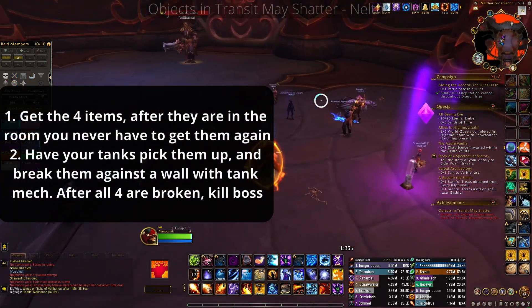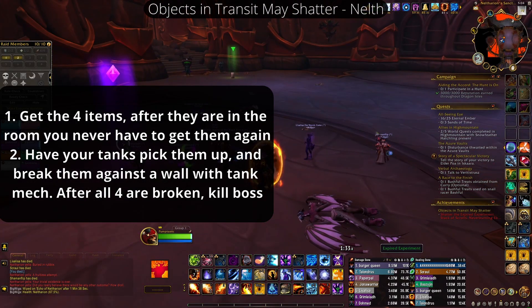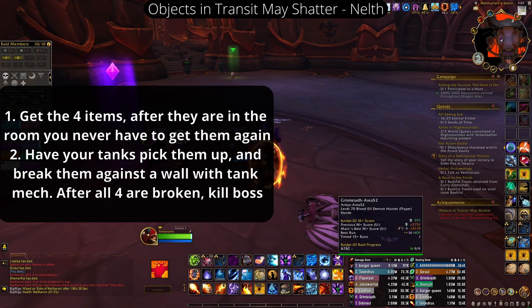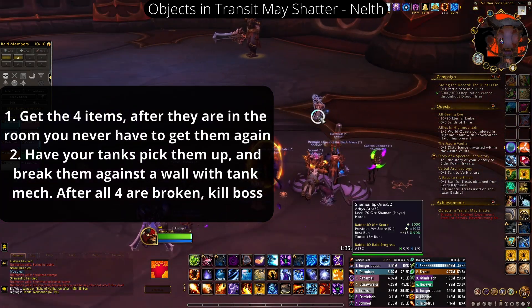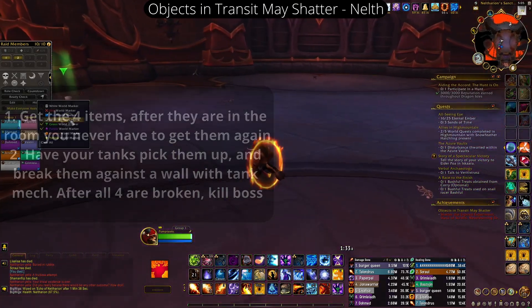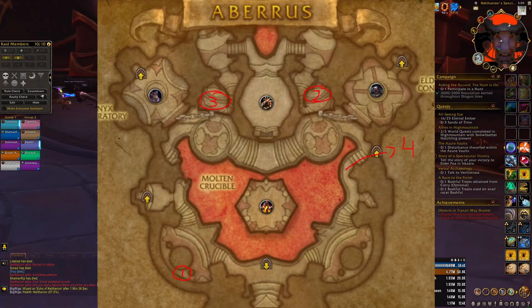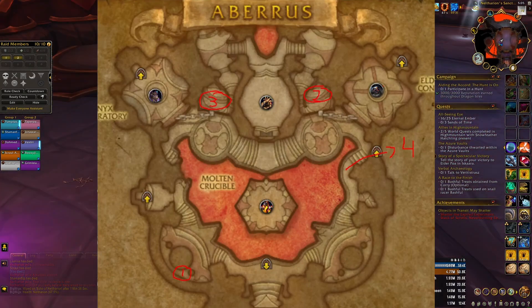Now we're on to Echo of Dotharion — this is the second to last one. This achievement is called Objects in Transit. You just have to grab four items from throughout the raid. There will be a map I show on screen. You have to break these items against the wall — it is 100% a tank mechanic. Just assign your tanks the two items, put down two markers, place two of the items on those markers, and have your tanks hold the other two. Once you pick up these items, you never have to pick them up again. They're labeled one through four — just open up the map and grab them.